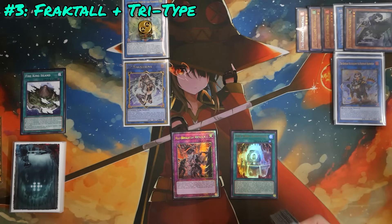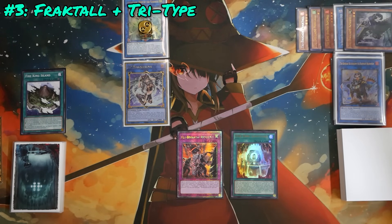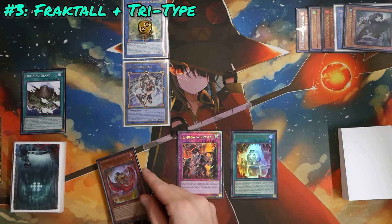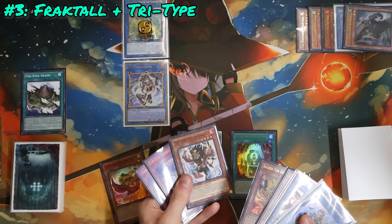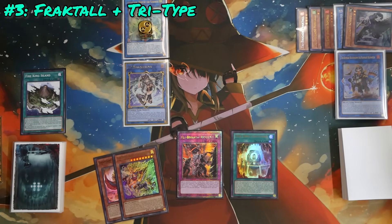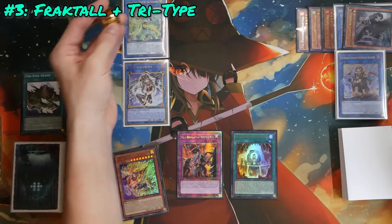To wrap up the turn, link Bearbrumm and Farajit into Appaloosa Bow of the Goddess — this time with only two negates. Trigger Bearbrumm to add Tribrigade Revolt and put the third card from hand on the bottom of the deck, setting Revolt. The current end board: two Appaloosa negates, IP Masquerena to go into Underworld Goddess or preferably SP Little Knight, and a Tribrigade Revolt. During the opponent's standby phase, we get Legendary Fire King Ponix back to hand, and also get Barong's effect to search Fire King High Avatar Kirin.